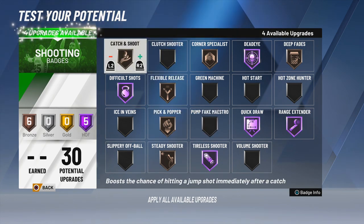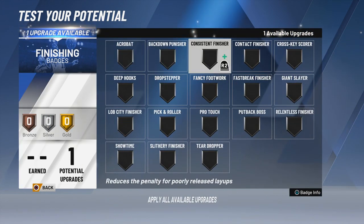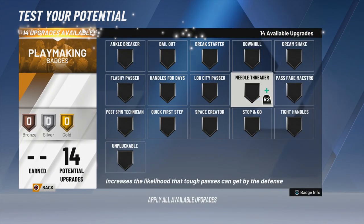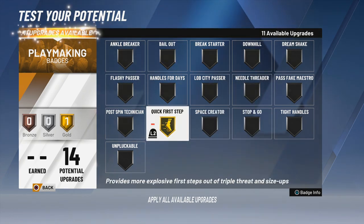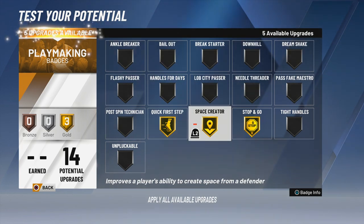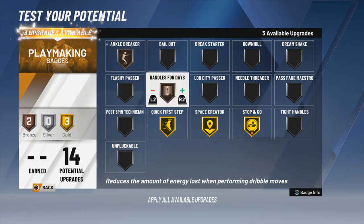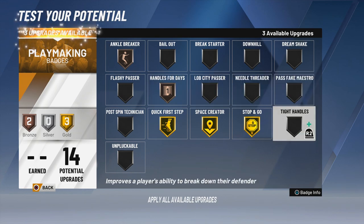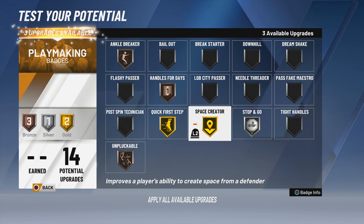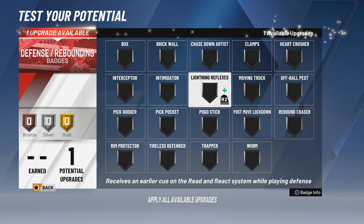I was really sitting here debating like this was a real game — what badge I would actually use. Since I have 30 shooting upgrades, I really thought about it. For finishing, just put consistent finisher — it's not gonna do much. For playmaking, you need tight handles and quick first step for these moves. This build was so OP that I can only upgrade playmaking badges to gold max. Make sure you have quick first step and stop-and-go upgraded all the way — those are the main badges for these cheesy moves.